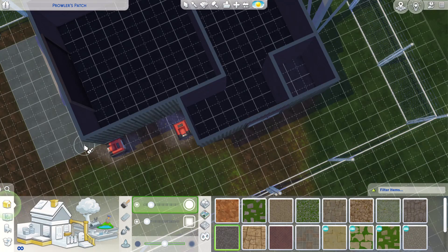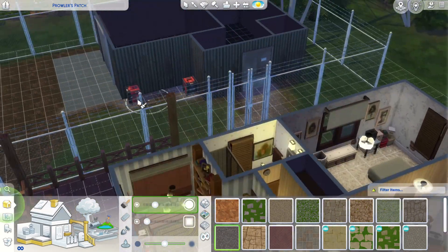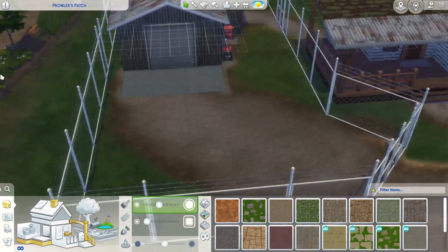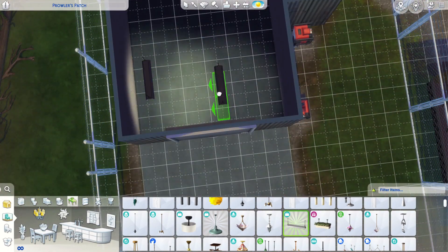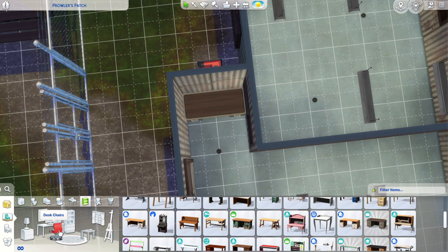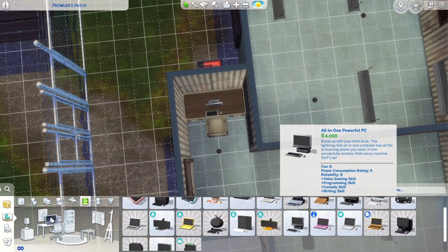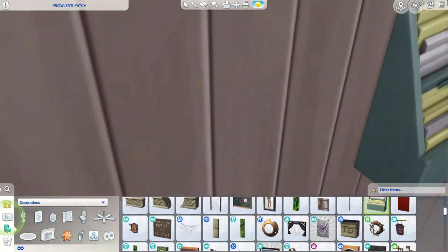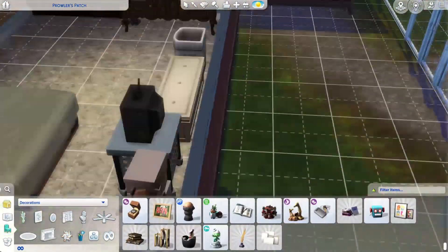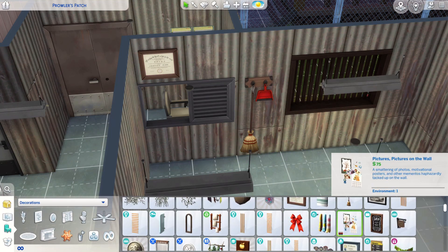I wasn't real sure what to put in this garage — I knew I wanted some type of building here. I didn't want just an entire fenced-in area of old cars and junk and garbage. It kind of makes sense that they'd have some type of building here, at least left over from when it mainly functioned as an auto shop. These little hanging lights I put in here look great — I love them a lot, I love the way they look. But the lighting from them is just absolutely horrendous, so I did leave some of the saucer lights up in the garage area even though it doesn't really fit the theming, because we needed more light in there.